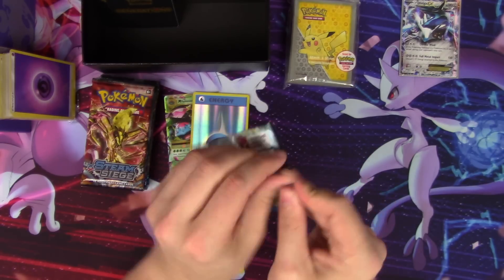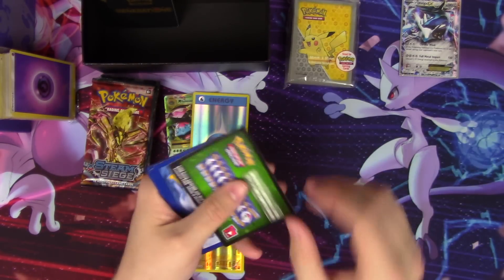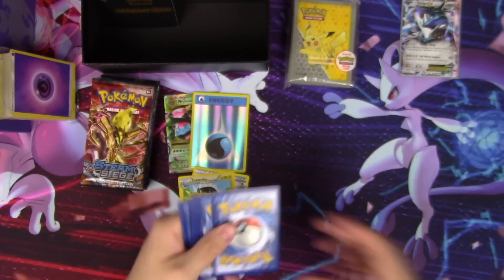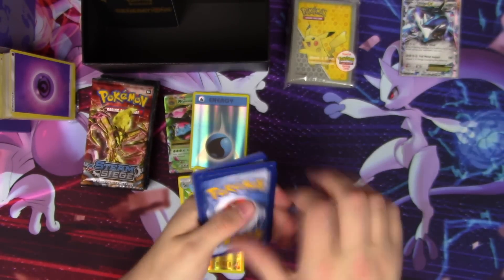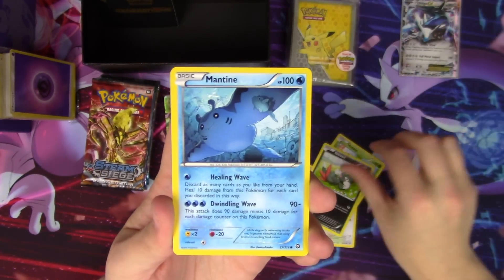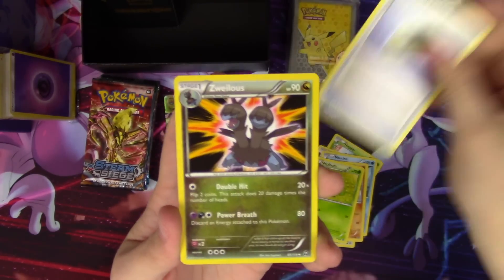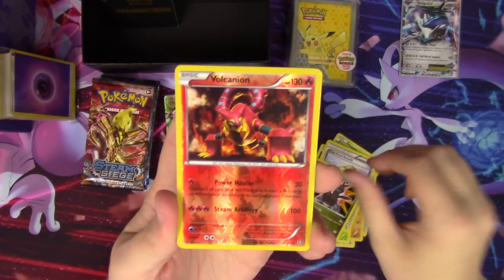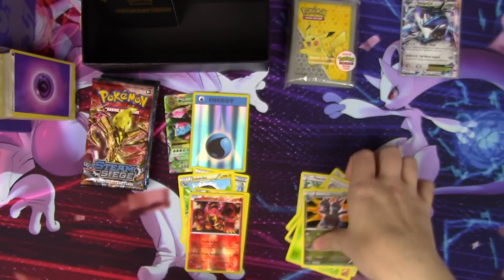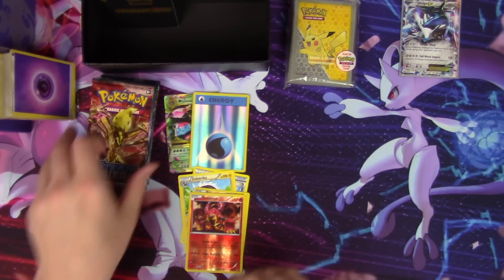Steam Siege — what would it be like to pull a Professor Sycamore? We get Fletchling, Hoppip, Sneasel, Mantine, a Mankey, Skiplooom, Claw Fossil Anorith, Volcanion as a reverse rare, and a Jumpluff. I actually really like that Volcanion — that's a pretty good pull.